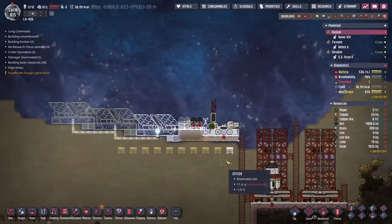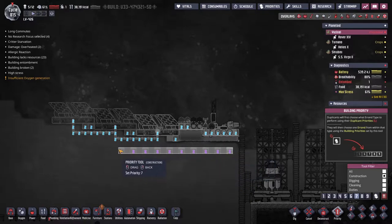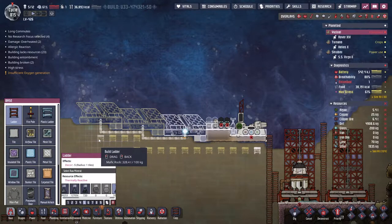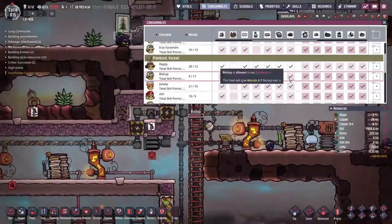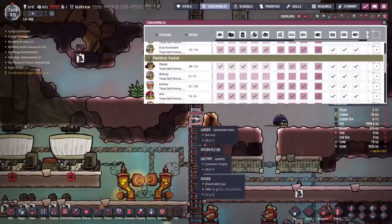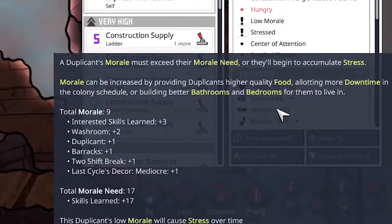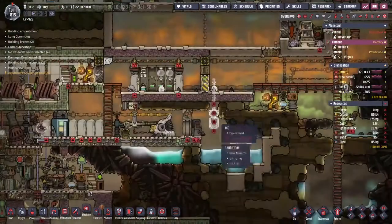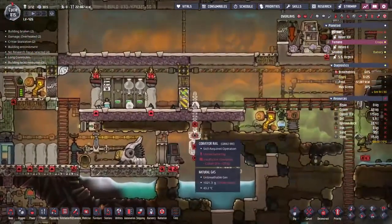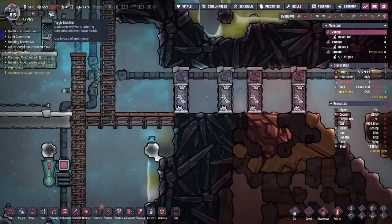I wonder what happens if we lower the priority of all the stuff up top and raise the priority of all the stuff at the bottom - will he build himself a shade to work underneath? I'm turning Bishop off all food that is not barbecue - I feel like he's eating something that's making him not as happy as he could be. Looking at the morale breakdown, I'm noticing there isn't a food bonus - there should definitely be a food bonus. Over at Taranu we've got a whole bunch of cobalt ore we cannot reach, so maybe we'll replace that with something else.